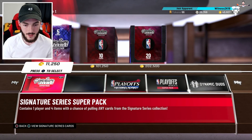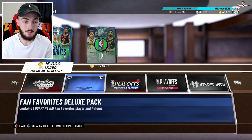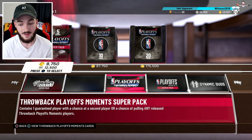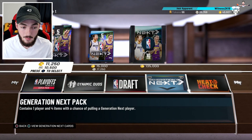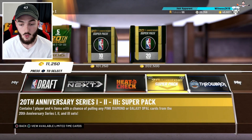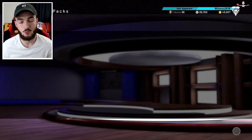With these new packs out, I'm going to open some singles — probably won't open those because they're a bit of a waste. The fan favorites I'd like to open, the throwback super packs seem pretty juiced, and the duo packs of course. Maybe next gen too because Trae Young is apparently still selling for like 400K. There are a ton of pack types we can open.